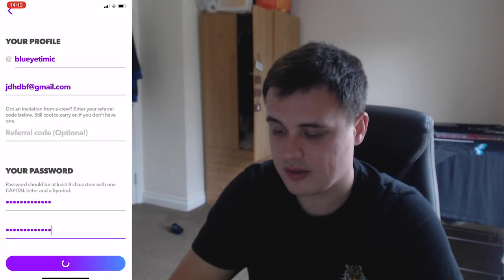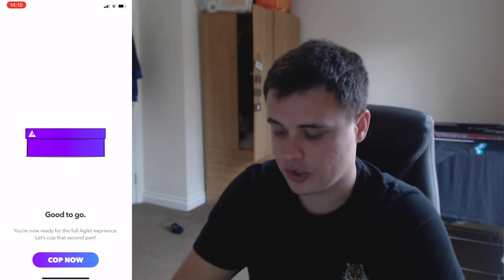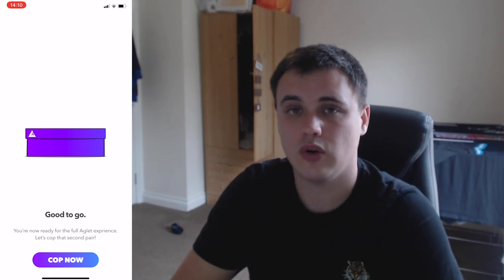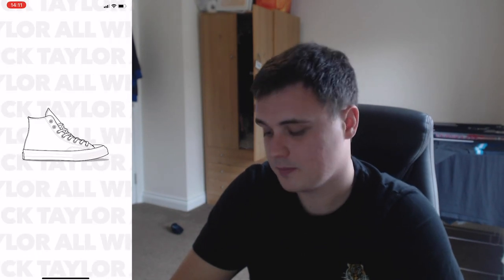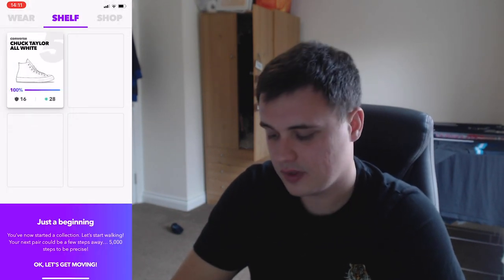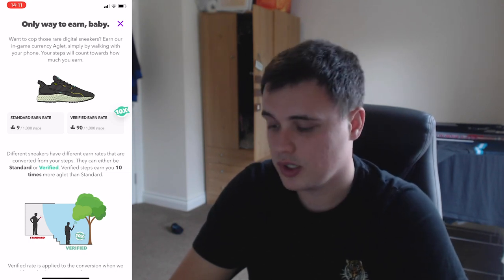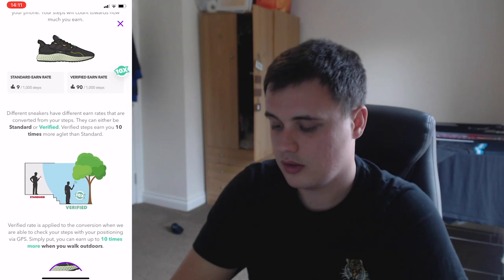Once you've set your password you get access to another shoe — either an Air Force One, a Stan Smith, or a Converse. Now we've got a shoe on our shelf. This page shows you there's only one way to earn, and that is by walking.